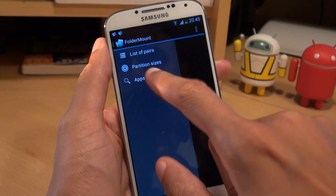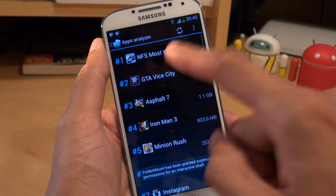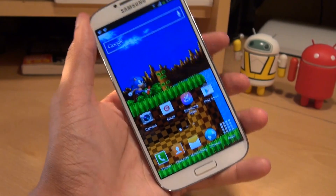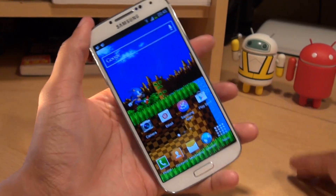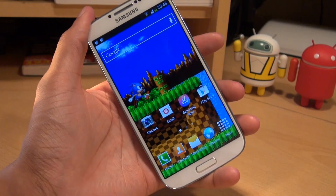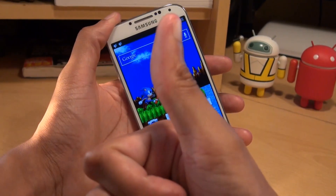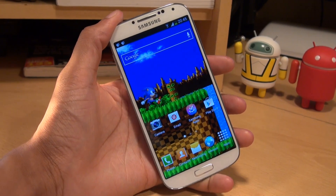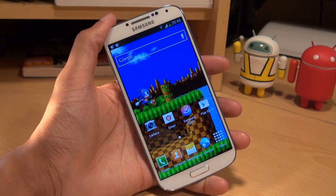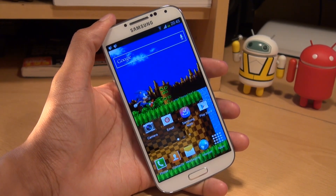Going back into the application and doing Apps Analyzer, it should display Need for Speed Most Wanted back at number one spot. And that's how easily you can move application data to your microSD card using the FolderMount application, free from the Android Play Store — but your handset does require root access. Any comments or questions, hit them up in the comment section below. Give us a thumbs up if you liked the video, hit Subscribe, and you can also check out some of our forthcoming videos. Thanks for watching, have a wicked day, and we'll see you next time.